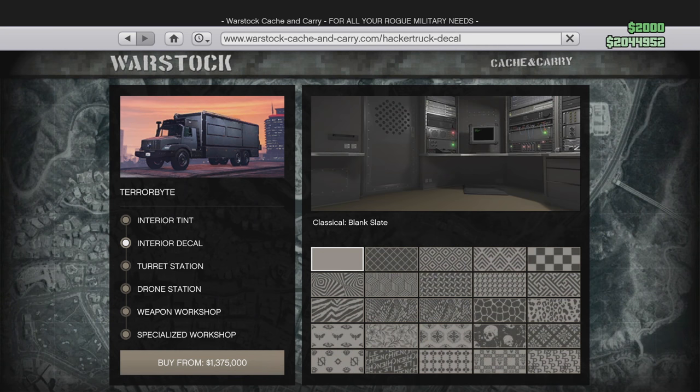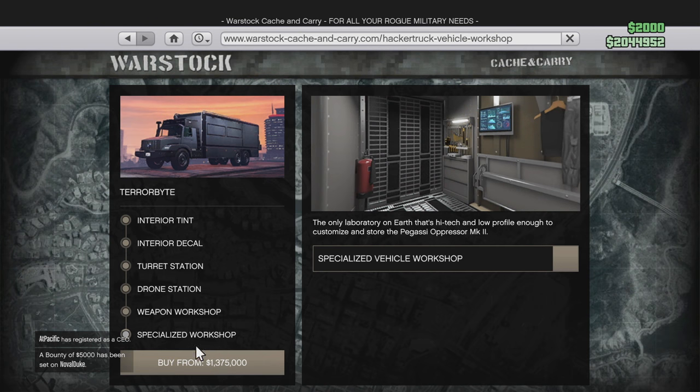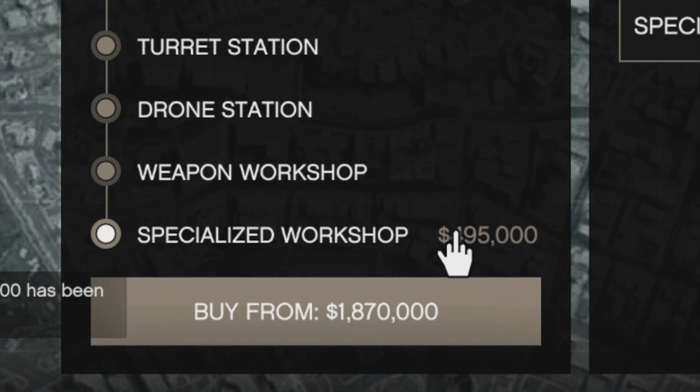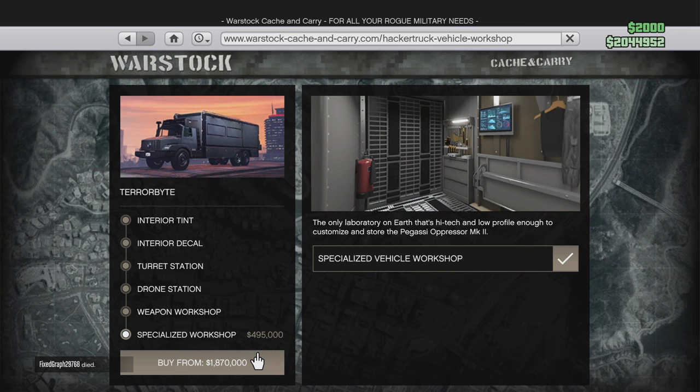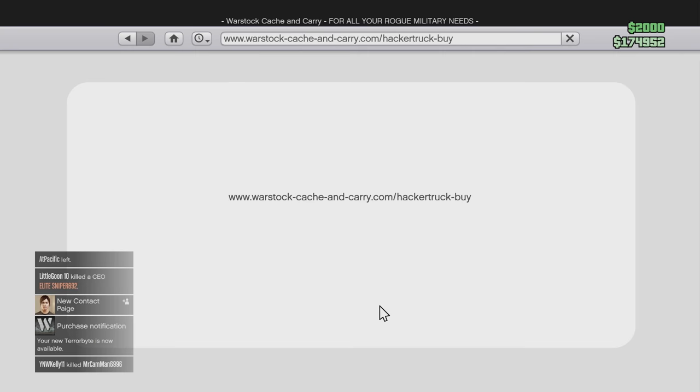When buying the Terrorbyte, make sure you don't skip the Specialized Workshop upgrade — you need to actually buy that because it's what lets you upgrade your Oppressor. It adds almost 500k, which is a lot, but once you purchase that, you're pretty much set.